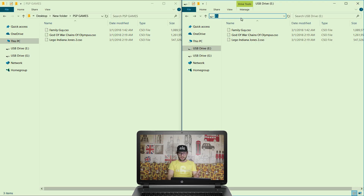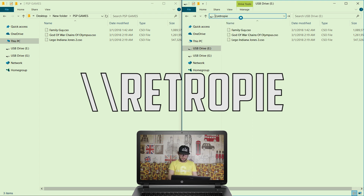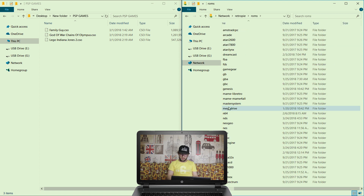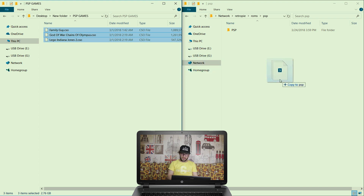Now all that's left to do is add the ROMs. Go into Windows Explorer and type backslash backslash RetroPie into the address bar and hit Enter. Find the ROMs folder, find your newly created PSP folder, and drop in your games.